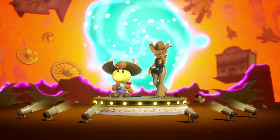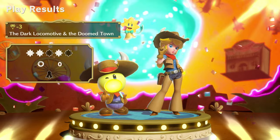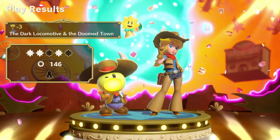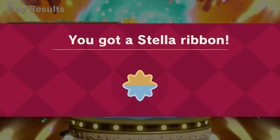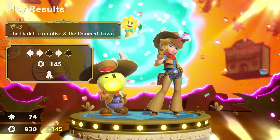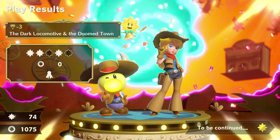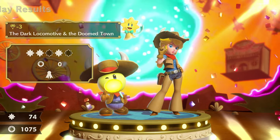We did it though. Thank you. Dark Locomotive in the Doom Tower. So we got three out of five sparkle gems plus the bow tie and a Stella ribbon. I wonder if that third sparkle gem was hidden right before we jumped onto the train — that's just a guess. The last sparkle gem maybe was us not getting hit by the train at the very end. So we're going to have to jump back in and see if we can figure it out.